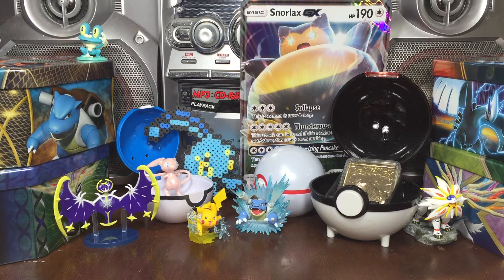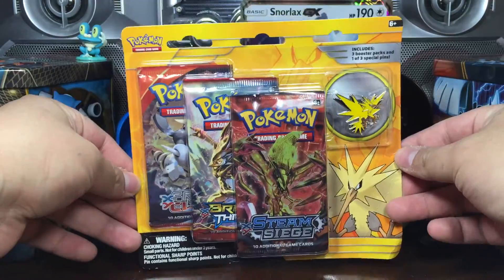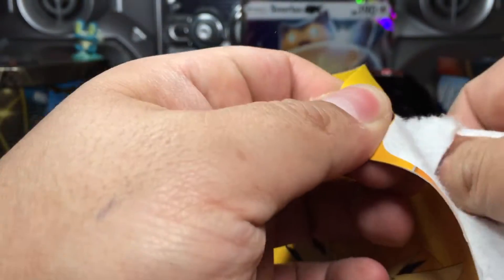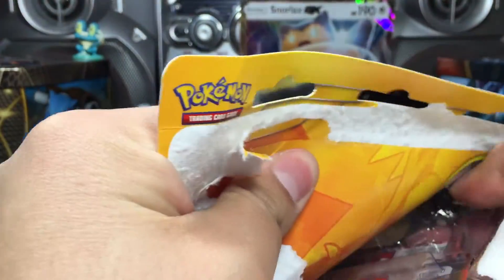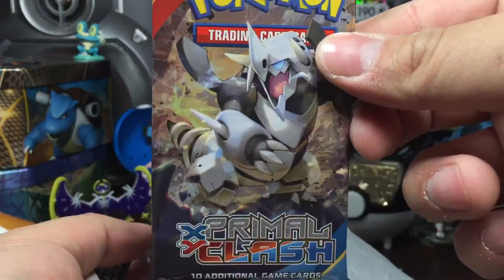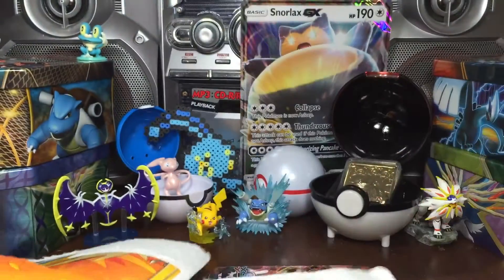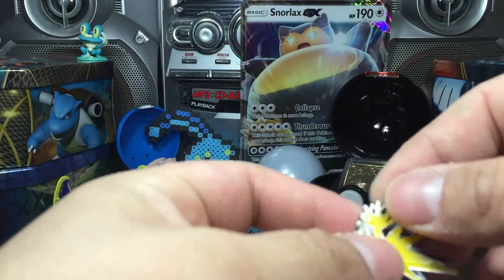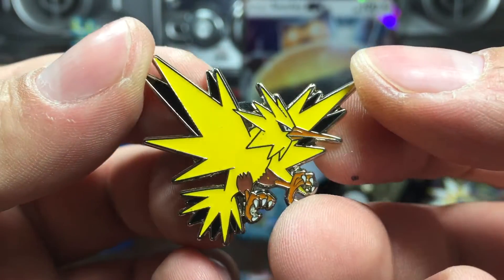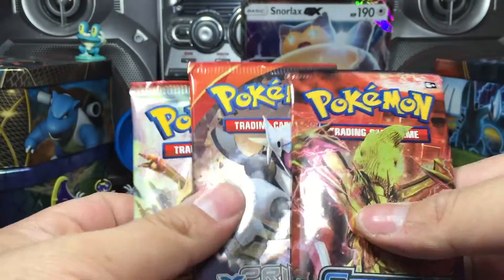Diggin that Snorlax in the background, just looking. So here we go, we got another blister pack featuring a Zapdos for Team Instinct. We opened a Team Valor already — this was the last Zapdos one in my area. We got a Primal Clash, a Breakthrough — looking forward to that one — and a Steam Siege. Here's the epic pin; Team Instinct. They did a nice job on these pins. I like the Moltres one as well.